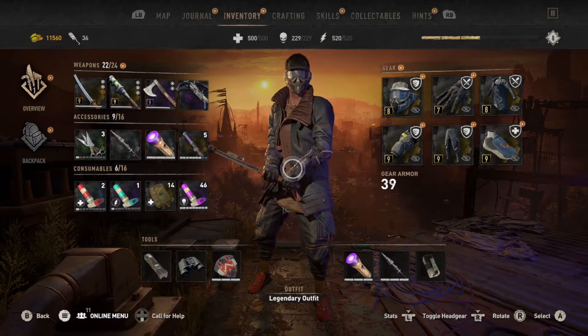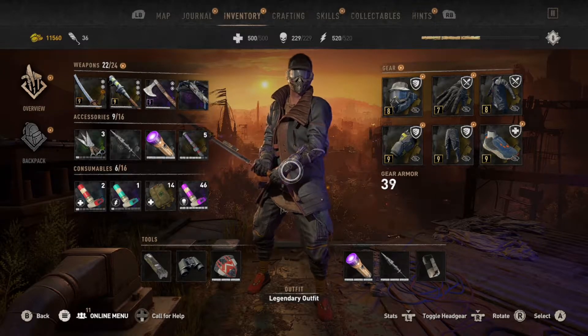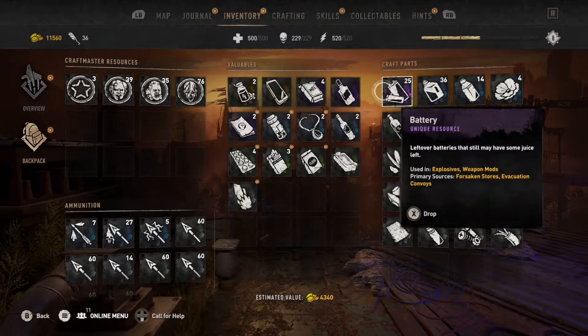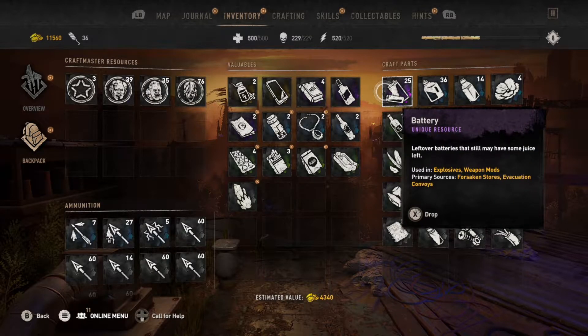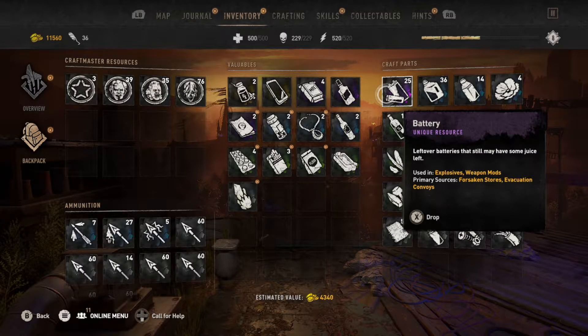The batteries farm is a bit of a strange one, to be honest. If you didn't know, you can go into your inventory, hover over batteries, and it'll tell you where you can get them. But when you hover over batteries it says you can get them from excavation convoys and forsaken stores — and I must have farmed either of those locations for two or three days non-stop and not received a single battery. I've seen screenshots of people getting them from excavation convoys, but not for me.